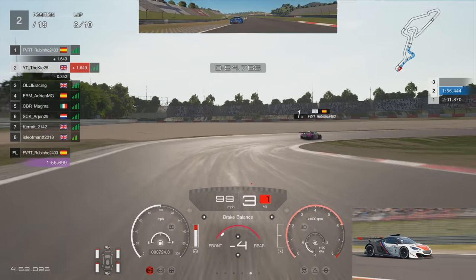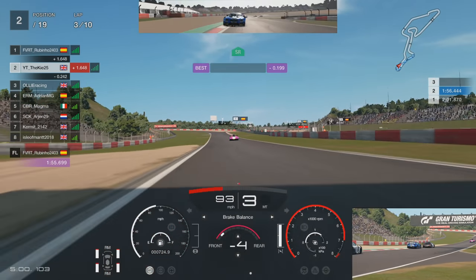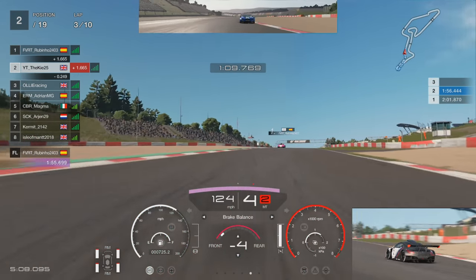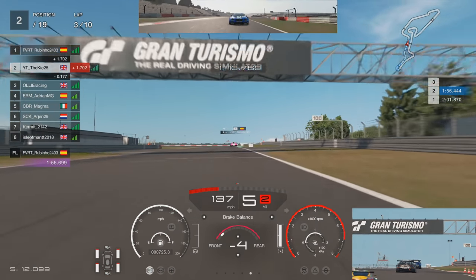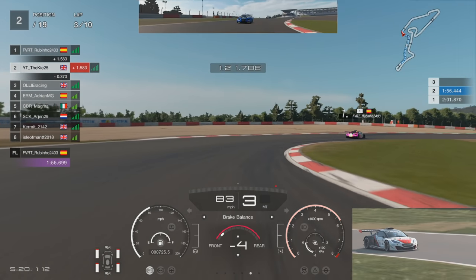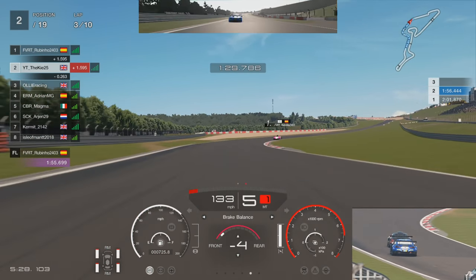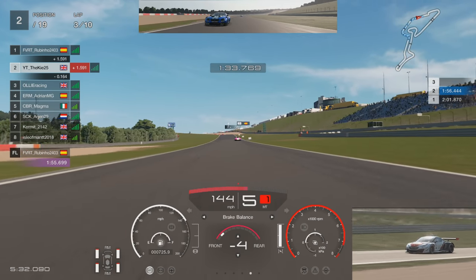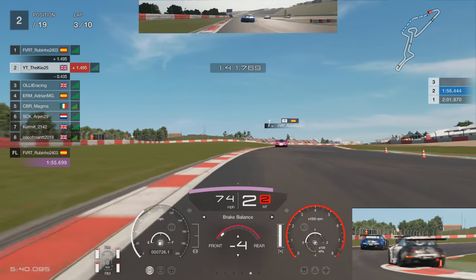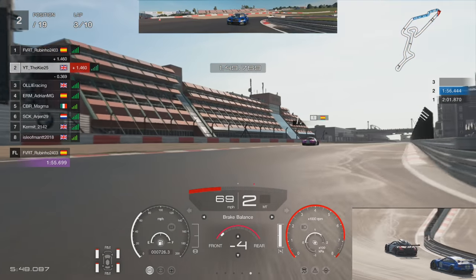P1 takes that penalty - the gap drops down to 1.6 seconds, so we've definitely gained six or seven tenths. Ollie Racing is putting us under a bit of pressure from the rear with that extra grip from the softs, but his tires are going to start fading. I think around the end of lap three, start of lap four, the tires are going to be pretty even between mediums and softs - the soft tire does fade quite a bit on this track, which is very aggressive on tires, especially on GT Sport. Attacking the chicane really aggressively - on GT Sport the track limits aren't too strict there so you can really send it over.